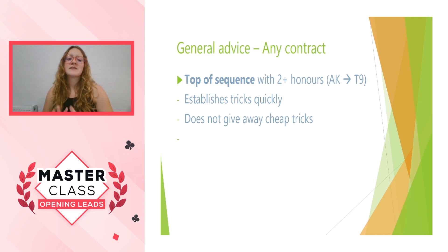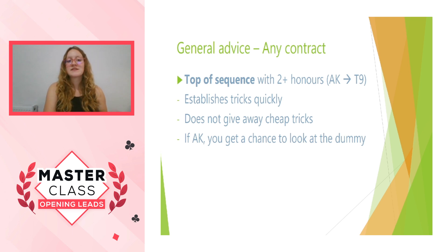An important thing that people often forget is that it doesn't give away cheap tricks. If you have a jack-10 sequence and instead of leading your sequence you lead a low card, you're risking potentially losing to the 9. If you lead one of your jack or 10, you can use that card to make sure the opponents play a higher one. You're trying to ensure you don't give away cheap tricks and also trying to promote your tricks. Another bonus with an ace-king is that you get a chance to look at the dummy without having given a trick away. You lead your ace, and if you decide that wasn't the right suit to lead, you still have a chance to change your mind later and you've still got control of that suit with the king.